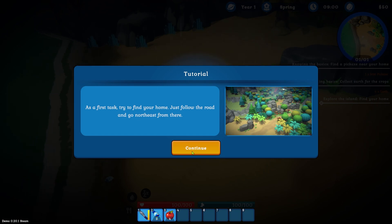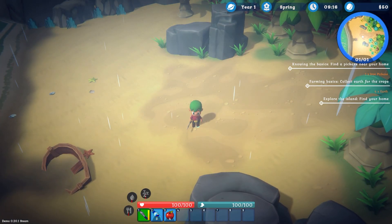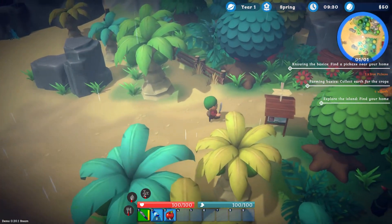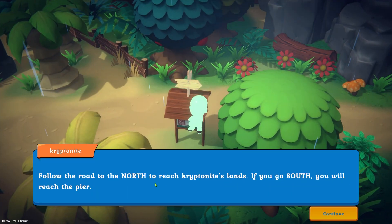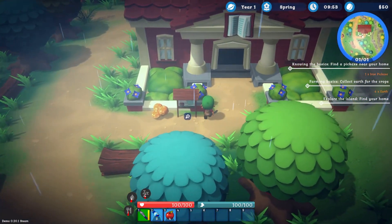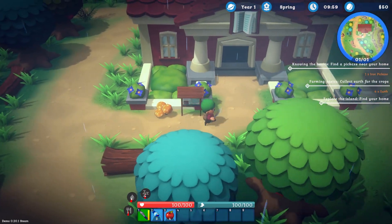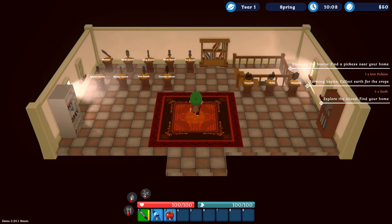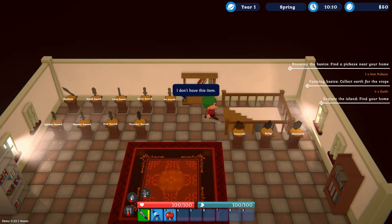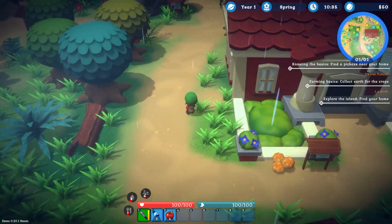As a first task, try and find your home — follow the road and go northeast. So far, first impressions: I do like the look of this game. We've got some water, a knife, and some apples. We've got our little stats down at the bottom. Follow the road north to reach Bittai's lands, and if you go south you will reach the pier. There's a history house where you can learn about your own history. Let's go and learn about our history. It looks like we don't have any of these items yet, so let's head up north and see what we can see.